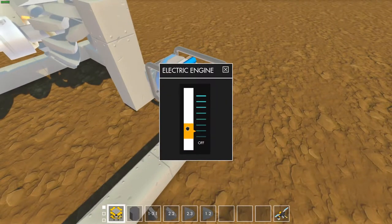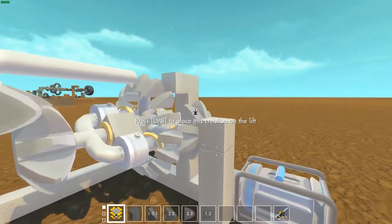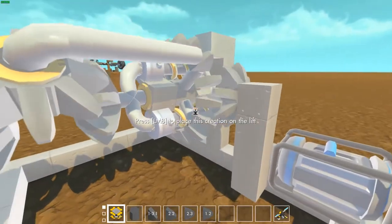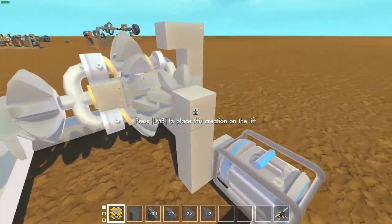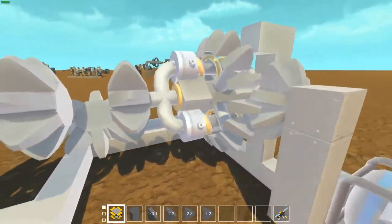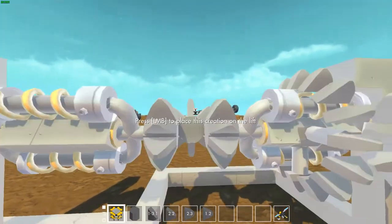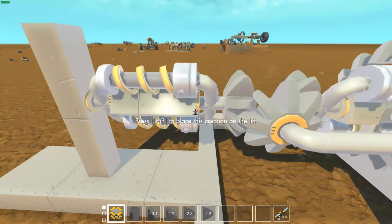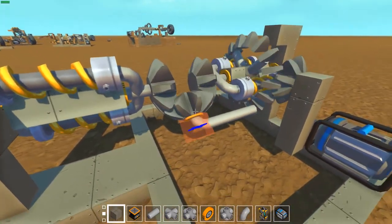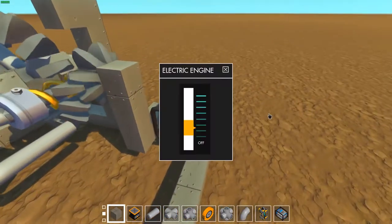To demonstrate - as you can see, the only thing moving that's actually powered and active is this. Everything else is being pushed around it. The reason why you can see the suspensions are kind of going through it - it's a glitch that I'm taking advantage of. I kind of hope they don't patch this, but if they do there is a mod where you can get a suspension that doesn't actually collide. As you can see it's staying still and pushing both of them evenly, which is good.